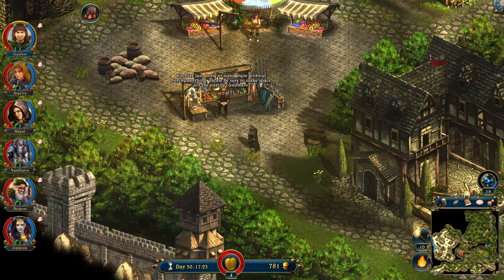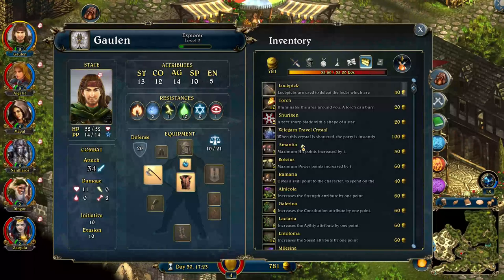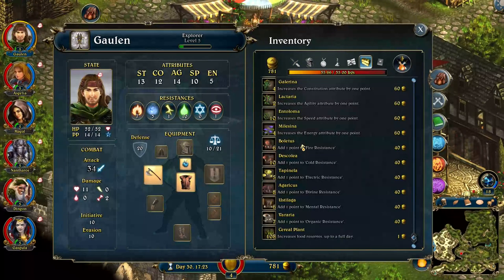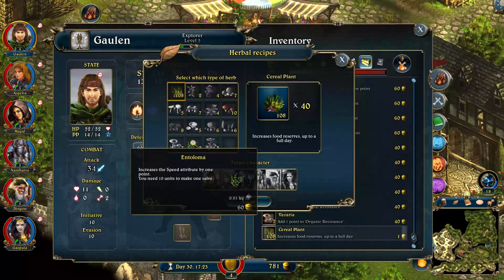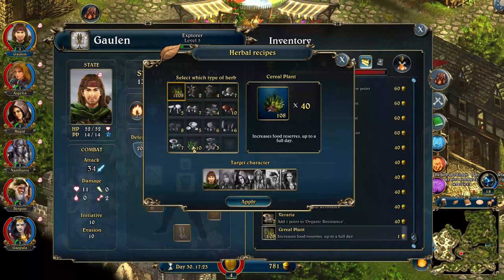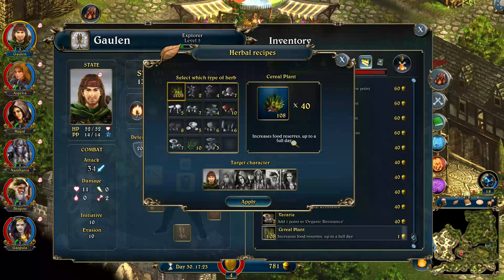Lone Cain here and this is episode 12 of Zulima. I've already grabbed all of the whatchamacallit cereals and I'm overweight because of it. Now I want to use the cereal plants, which make a full day's reserves out of 40. So let's do it.